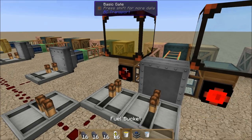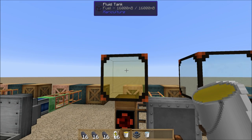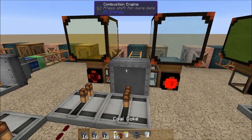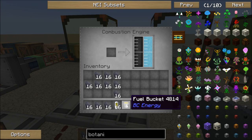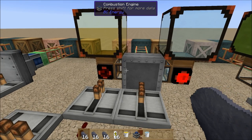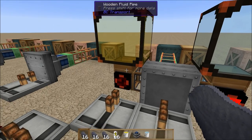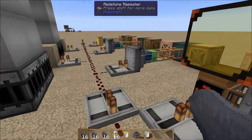Fill it up with water, make sure it has plenty of water. Has that got a full 16 buckets in it? It does. Don't click on the combustion engine with the bucket of fuel because you'll put fuel in it. Now it's set up, ready to go. It's empty of fuel — the fuel is going to get pumped in when I turn the whole thing on.